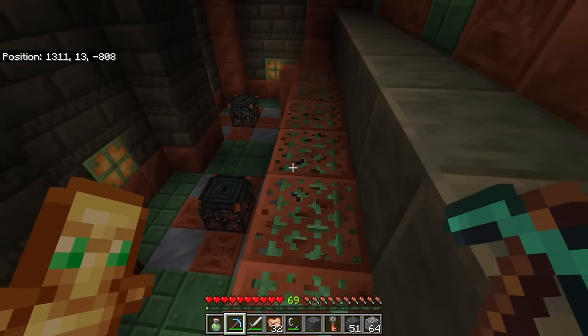The overarching data from randomly digging and looking at these structures clearly shows the best approach is to dig a little higher than you might expect. Funnily enough, this also means the best way to find copper has changed — digging around Y -15 to Y -20, specifically to find a Trial Chamber, because this is the place to find copper.